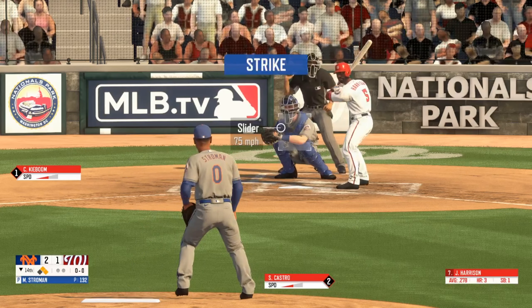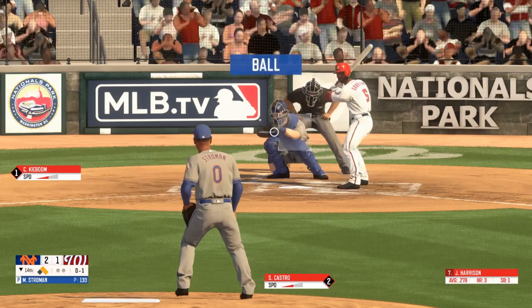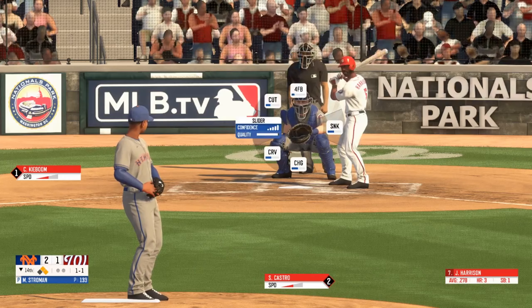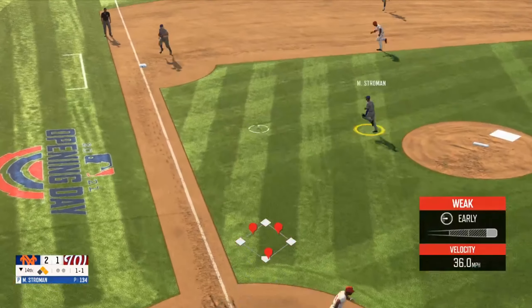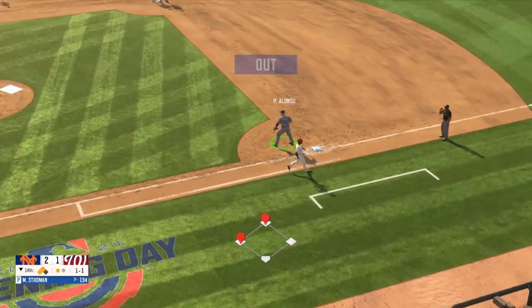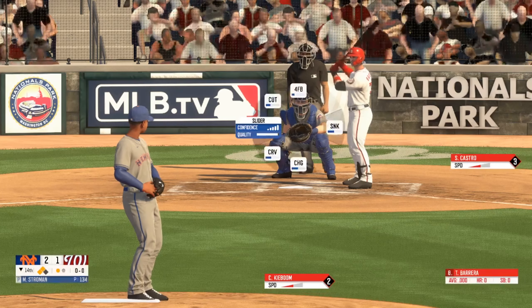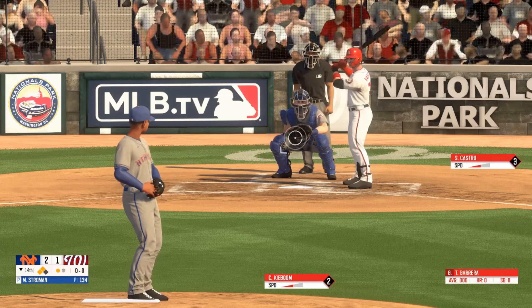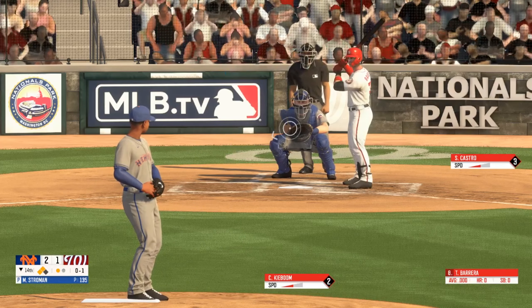To the slider, over one. The slider outside, a ball and a strike. On the ground to the left side, scooped up by Stroman, throws over to first.